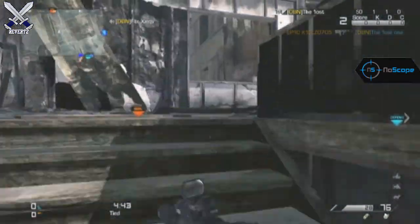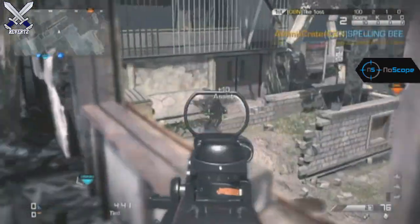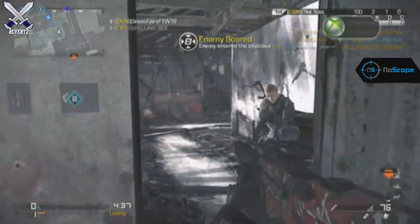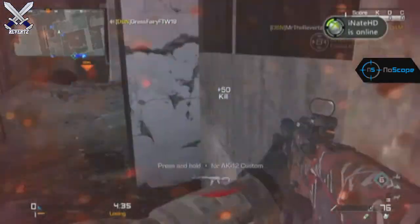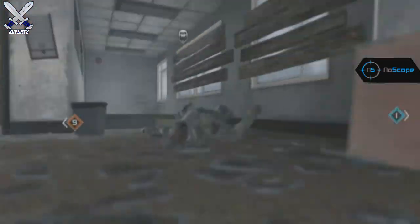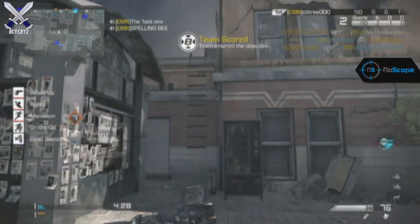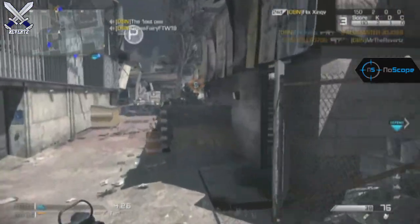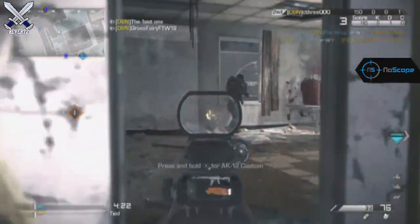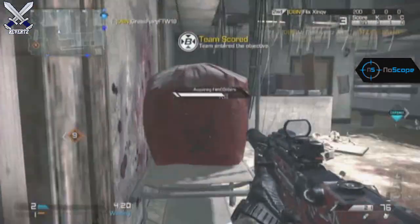Basically, a location on the map will show up and you go to that location and get points for every time you're in there. Not only do you get points, but you get care packages too — assault care packages and support care packages. Hopefully that's going to be the case in Ghosts, and that should be really fun. I'm really looking forward to playing that because in Modern Warfare 3 I was so into Dropzone.